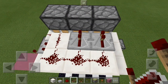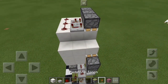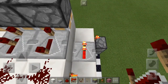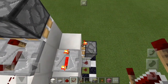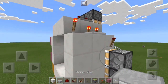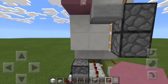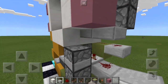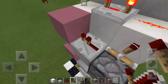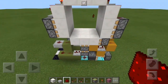Place two repeaters right here — this one on two ticks and this one on four ticks full delay. Take a redstone torch and place it here and here. Take a repeater and place it right here on four ticks, then place a dust right there and that torch should go off. Place a half slab right there, a block right there, a block right there, and a half slab right there. Take a repeater right here on two ticks, place redstone dust right here and there. That's the top part all wired up.